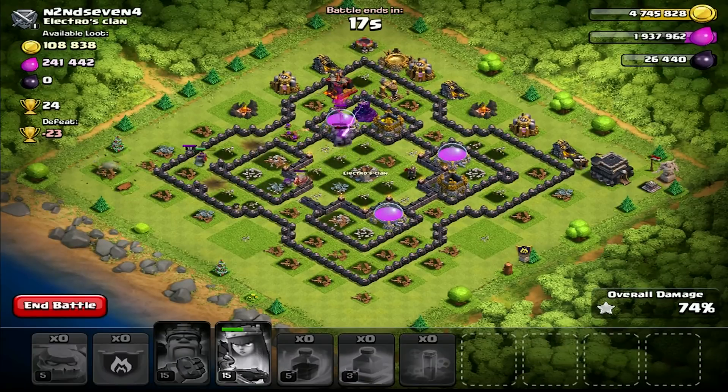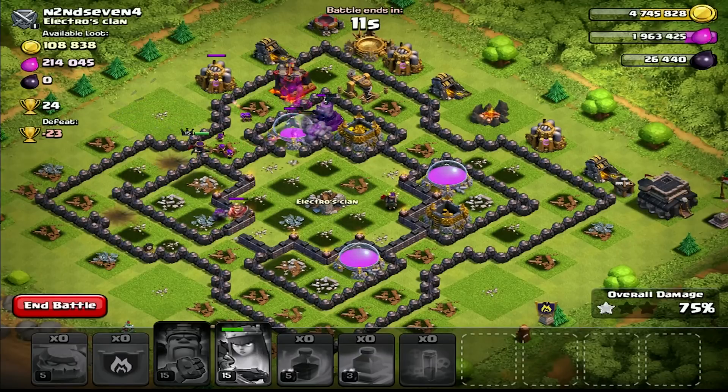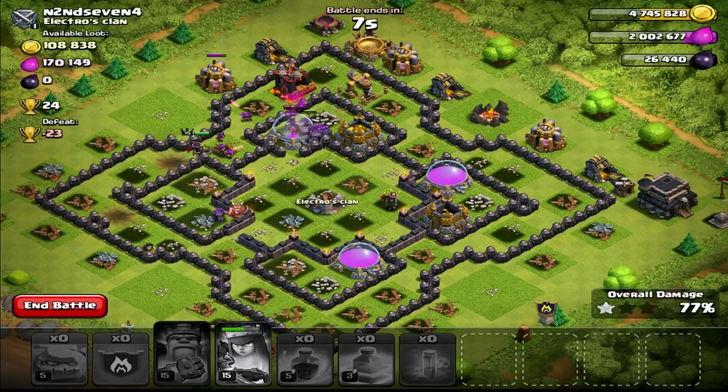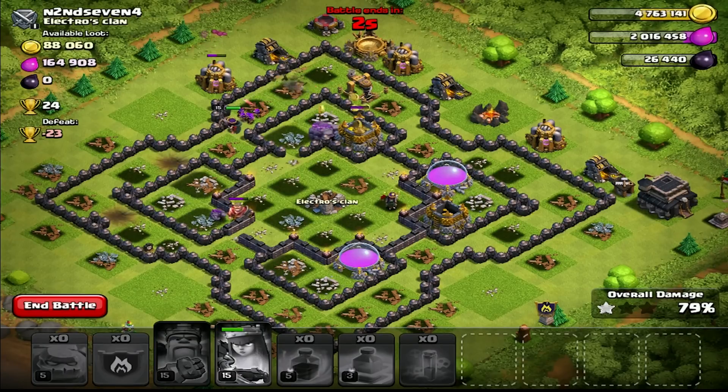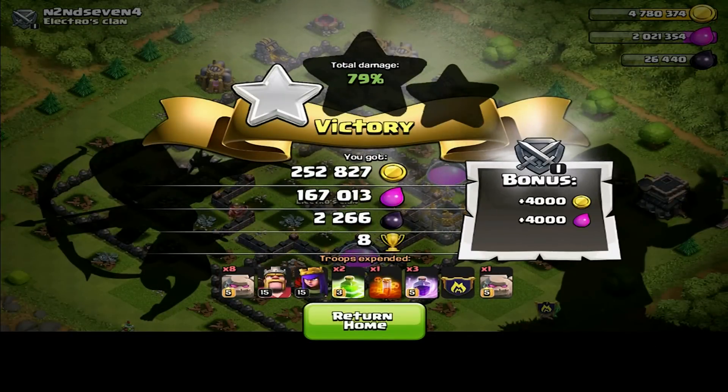There's one Wiz Tower left, and the golems have basically done their job. If they can knock out that last Wiz Tower, we'll scrap some structures for percentage with the Archer Queen and the archers. It looks like it's going to be 79% — one star. The Barbarian King didn't go for the town hall, but it doesn't really matter, it was just for fun.